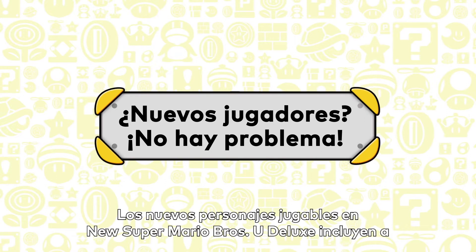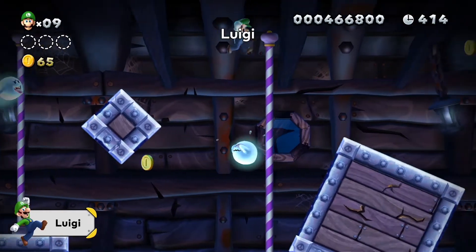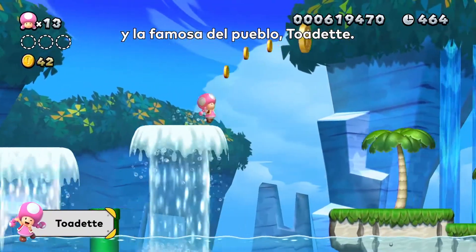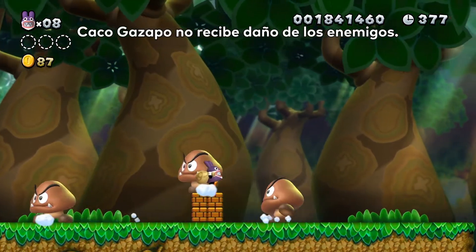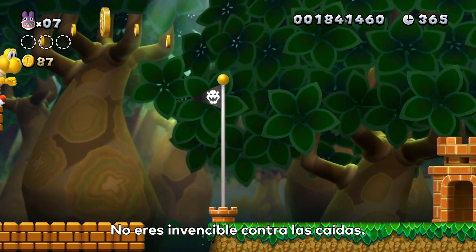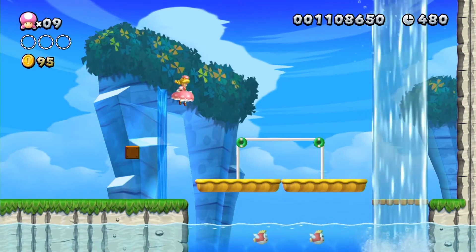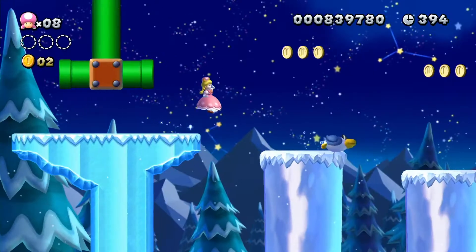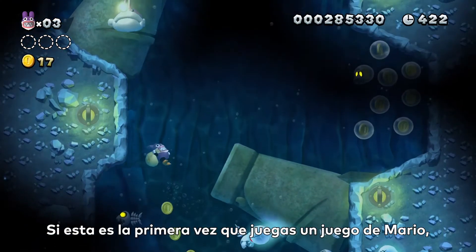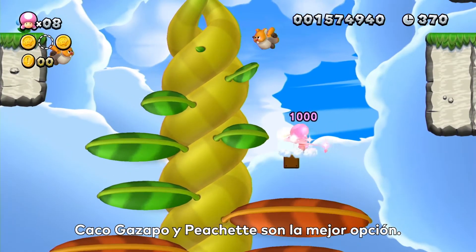Playable characters in New Super Mario Brothers U Deluxe include Mario, Luigi, Toad, Nabbit, and the talk of the town, Toadette. Nabbit doesn't take damage from enemies, but don't get too cocky — pits still aren't your friend. When Toadette touches a super crown, she transforms into Peachette, who can double jump and float through the air! Plus, if you fall into a pit, she'll bounce right back! If this is your, or someone else's, very first Mario game, or you're just looking for a relaxing time, Nabbit and Toadette are both great choices!